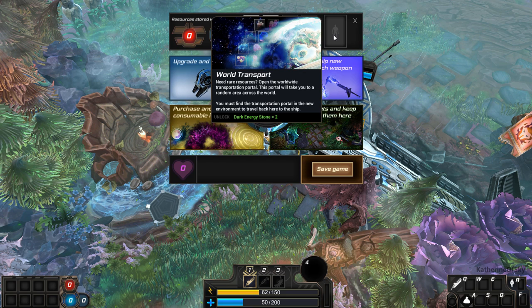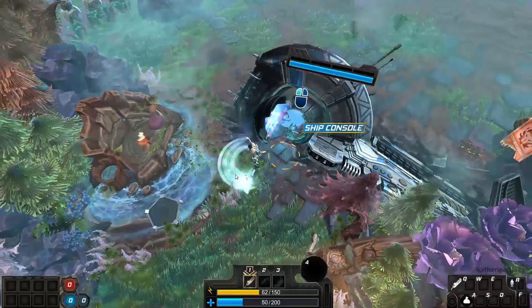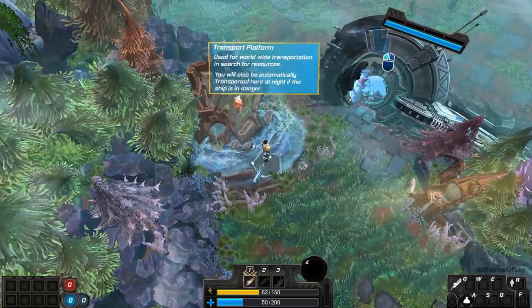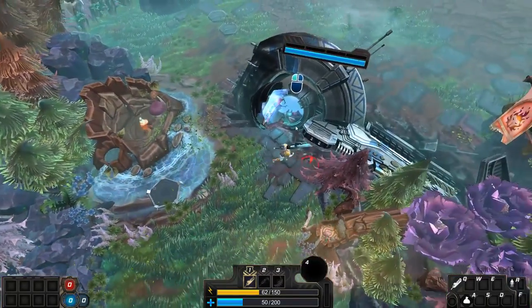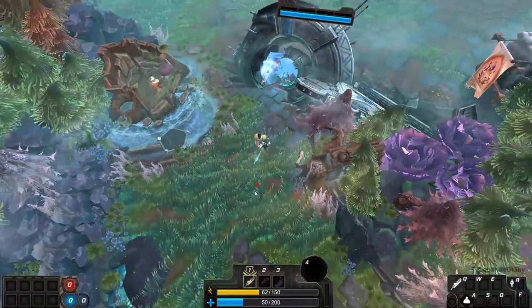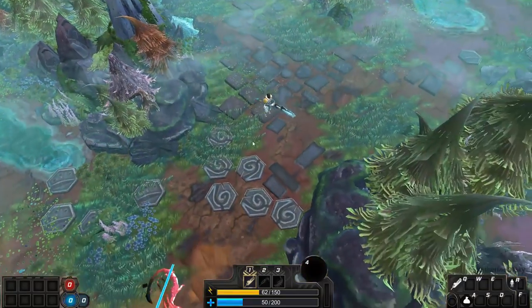Need rare resources? Open the worldwide transportation portal — this portal will take you to a random area across the world. Can I heal anywhere? I really would like to heal somewhere. Transportation platform. Is there a way to heal the ship? I really would like to heal or generate energy but I'm not quite sure how to do this.